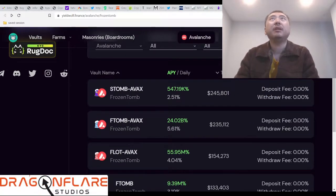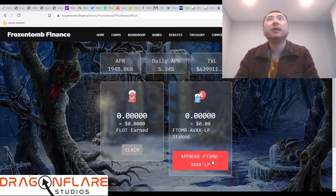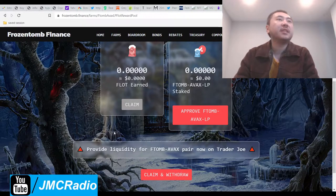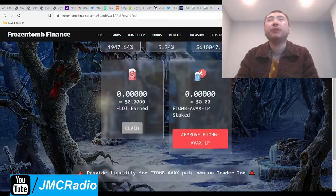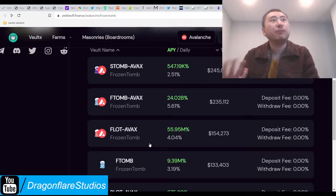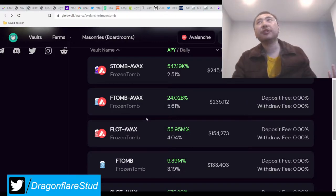It would be very time-consuming if I had to go in here, claim, provide liquidity, sell, convert, and then put it back in. That's four or five actions — four or five times worth of gas fees. And I have to do that for every single pool I'm in. If I have 20 pools, I'm going to be spending like an hour and a half doing all this. And then what happens? I live in New York City. It's 8:50 AM.